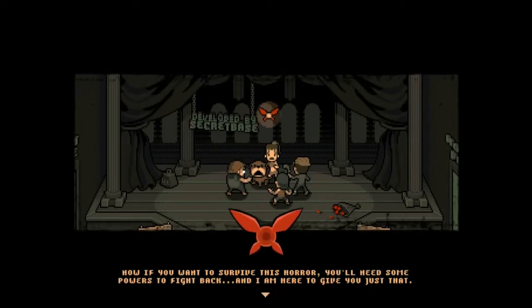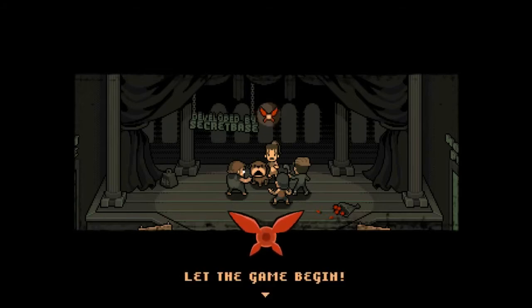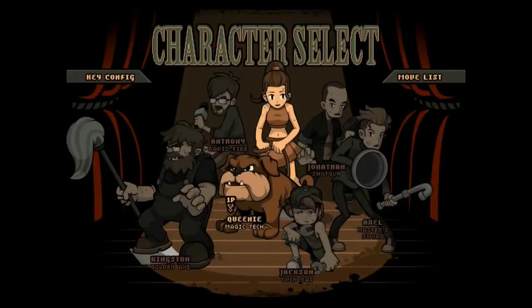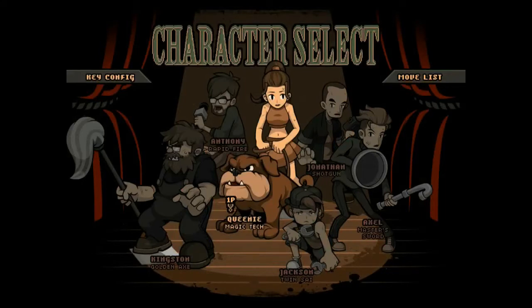So here we've got our characters — Pixie Dude, Ivan, the Red Fairy. The game is full of references. There are four playable characters to start, and then you unlock Anthony and Jonathan from Bite Jacker as playable characters later. I'm going to play as Axel.